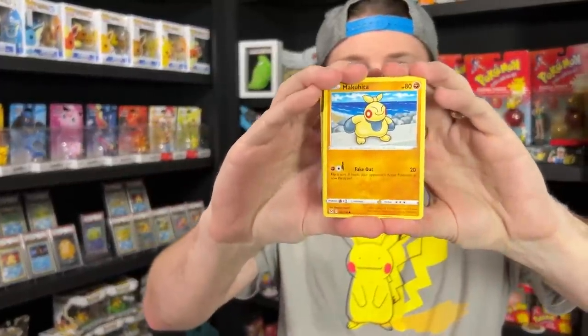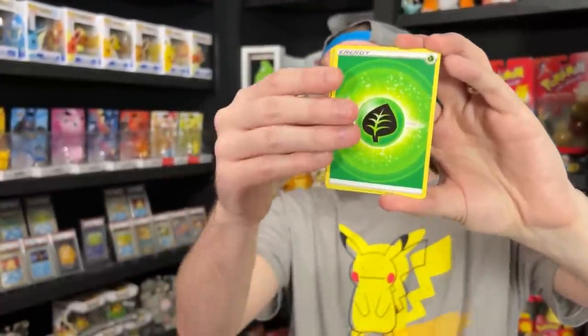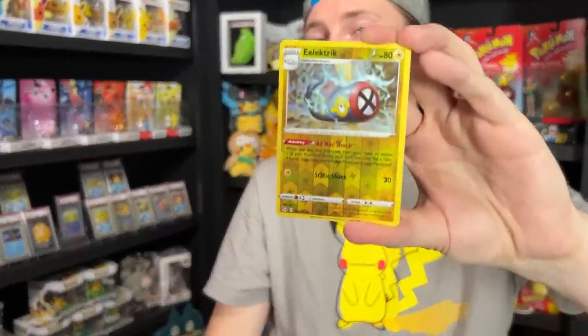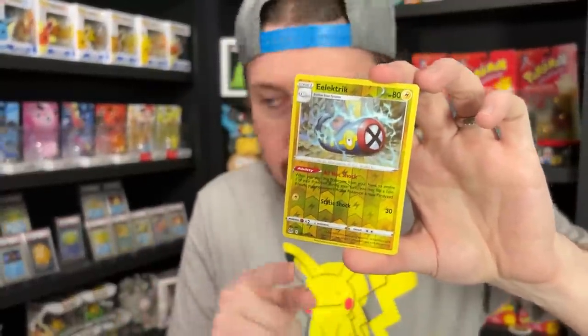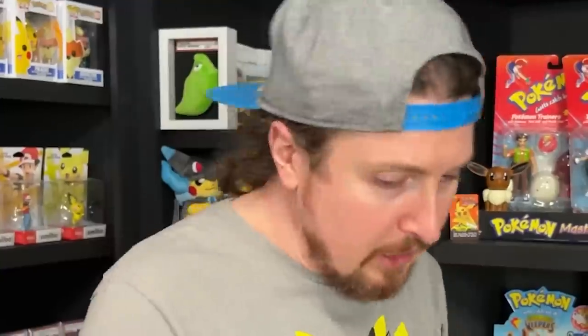Alright, last one for today. Breaking Family, here we go! Makuhita, Jynx, Basculin, Inkay, Paras, Energy, Energy, Box of Disaster, Stunfisk, Seviper, a Reverse Electric. And Breaking Family, we are ending on... can I get a drum roll please? All the way upstairs? Thank you! And Breaking Family, we are ending on... Bouffalant! Oh, Bouffalant! You're like Tauros — you ruined a party!